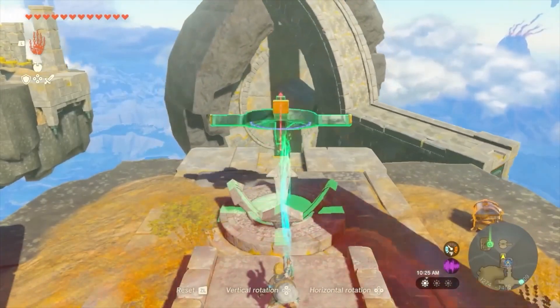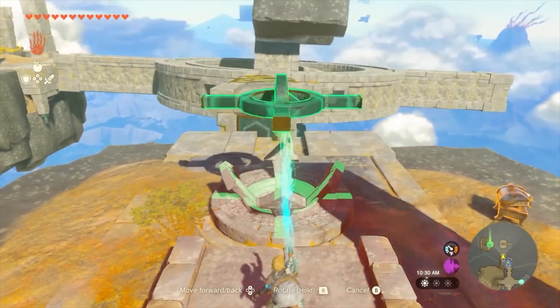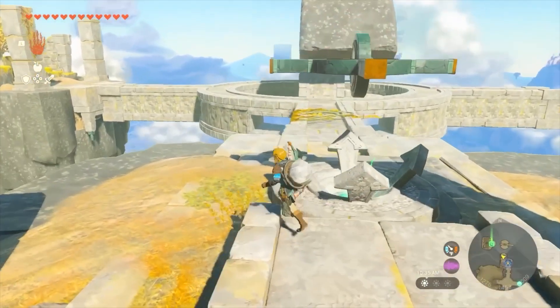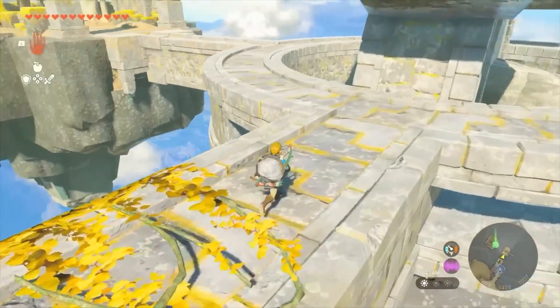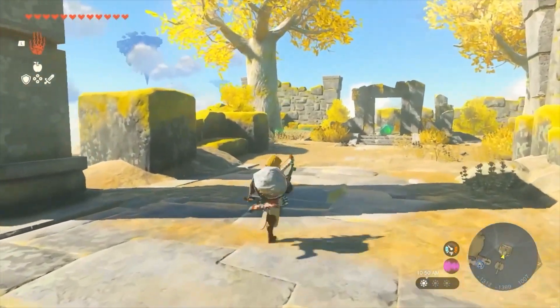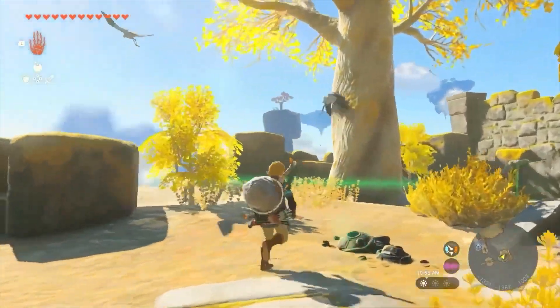You can do this using gyro controls, but I opted to use the D-pad the same way you would when positioning a Zonai device to attach to a vehicle. Using a combination of Ultra Hand movements and the Recall ability, I get the platform to rotate in such a way that brings me to the final island, which gives me a key item needed to unlock a new area. I can't go into any more detail right now, but suffice it to say, there's a lot about Tears of the Kingdom that we still don't know.